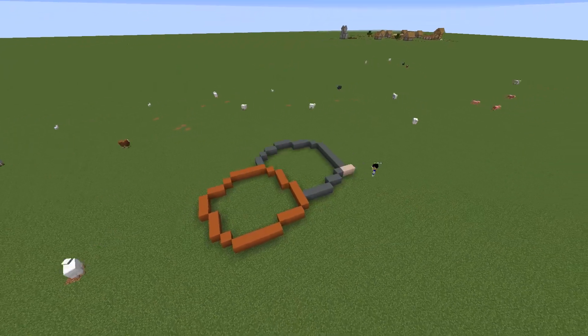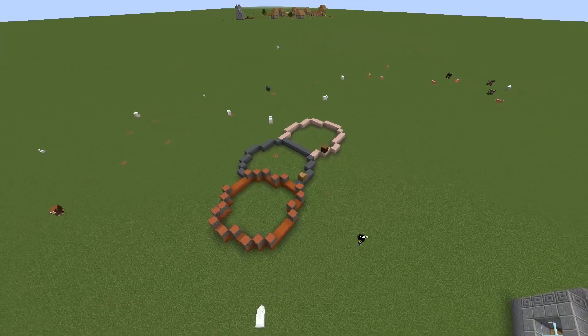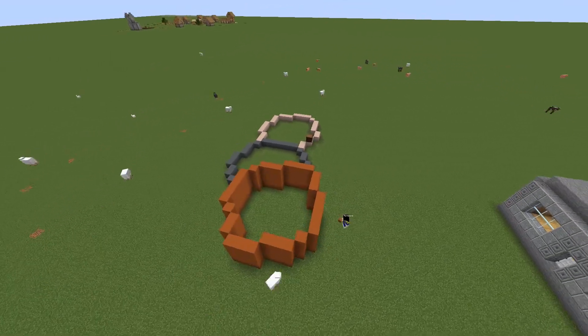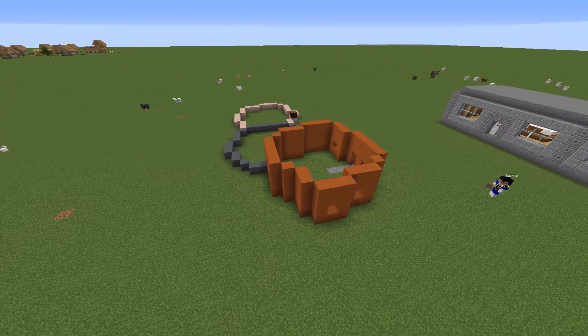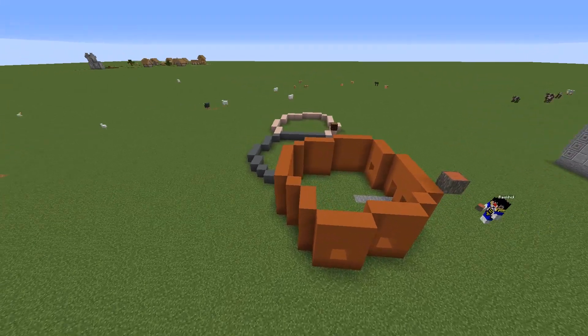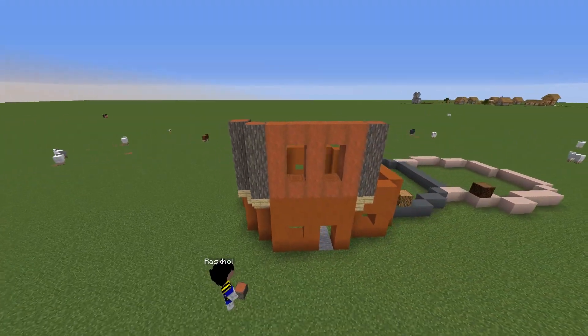Hello everyone. In today's episode I'm going to attempt building three houses made out of terracotta material of different colors. These houses are gonna vary in size and shape, which is completely random, and as you can see I'm playing around with them.